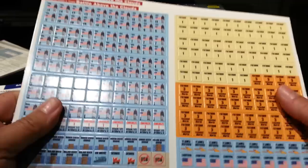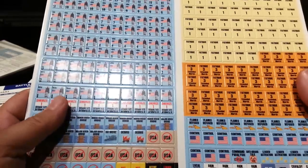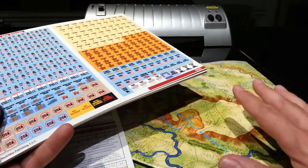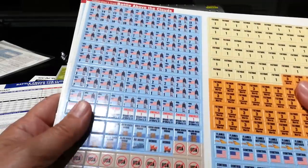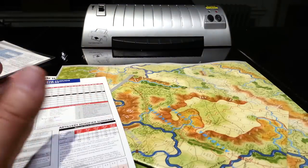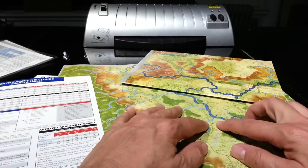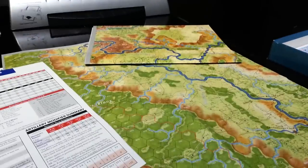Fatigue is particularly important because as you accrue fatigue, it changes the cost of the terrain you cross - it costs you more to move. Combat is also a function of movement. That means when you're trying to bring forces together at a critical point - let's zoom in here a little bit, let's find somewhere like here's Chattanooga - you really have to plan carefully.